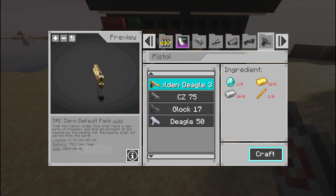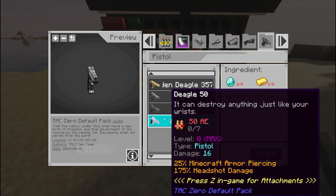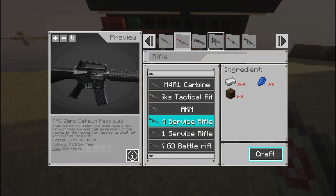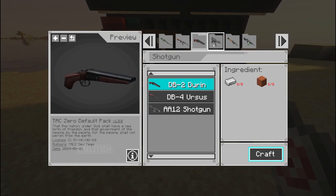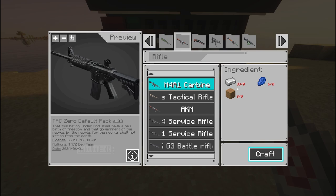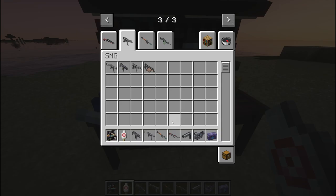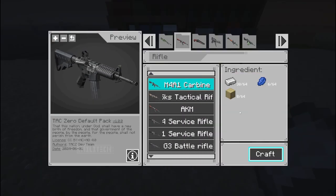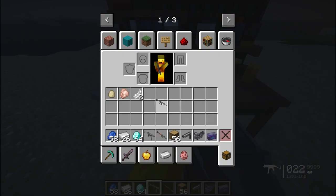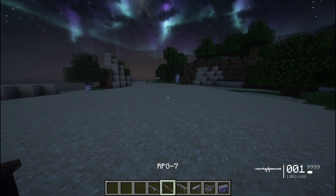Pistols - there's a golden Deagle, Glock 17, Deagle 50. There are more guns you can make here - additional weapons that aren't in creative. M4A1 carbine - you're gonna need wood, iron, and lapis for that. Let's craft it. We can make a carbine rifle now. There it is in the inventory - we need ammo though.